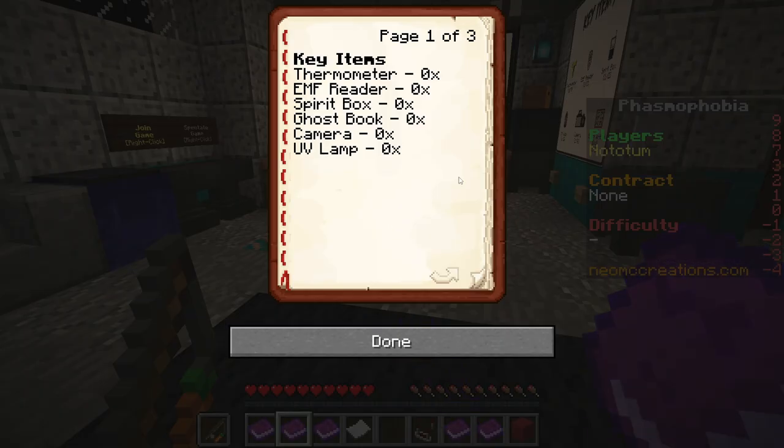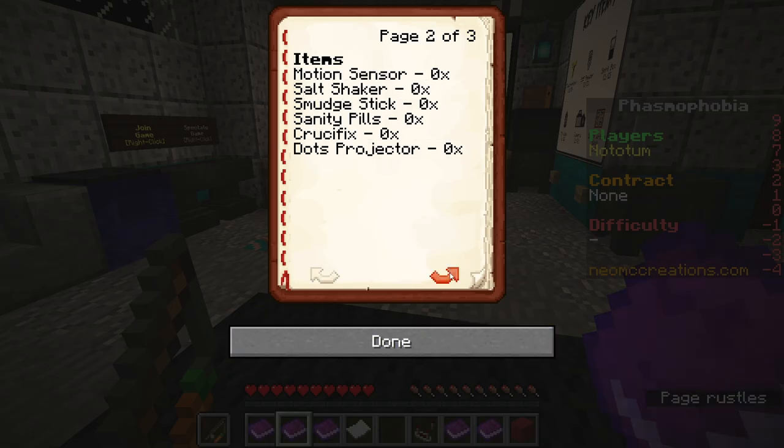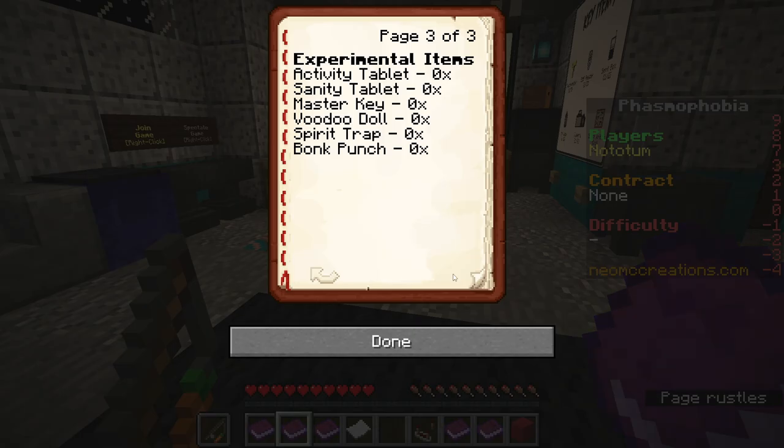Items. Startup items are the thermometer, the EMF, spirit box, ghost book, camera - I think the camera comes later - UV lamp, and motion sensor. These are the things I need to buy when I level up. And then there are experimental items that you will definitely not find in the real Phasmophobia, but you will find in this game, which I think will give you a little bit of an edge.